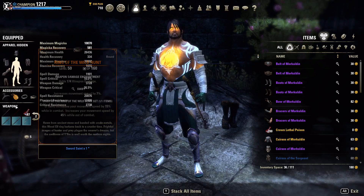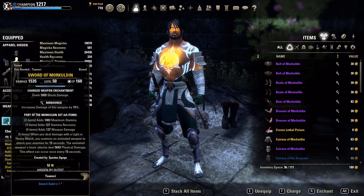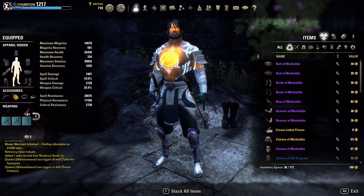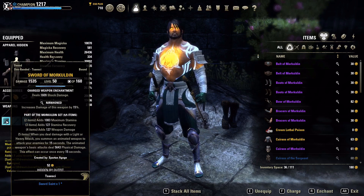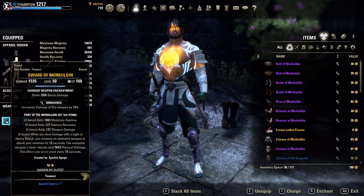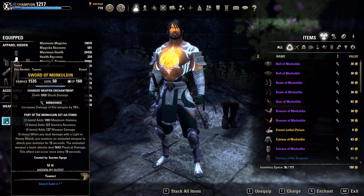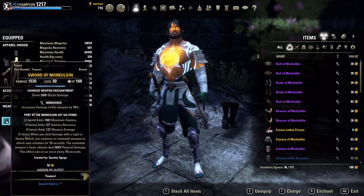The first set we're running is More Cold'en, which is partly thematic — we're a Redguard from Akaviri, like Ansai who summons the mystic weapon. Reading the set: two-piece is max stamina, three-piece is stamina recovery, four-piece is weapon damage, and the five-piece — when you deal damage with a light or heavy attack you summon an animated weapon that attacks your enemies for 15 seconds. The animated weapon's basic attack deals 5,600 physical damage and can occur every 15 seconds, giving it 100% uptime.